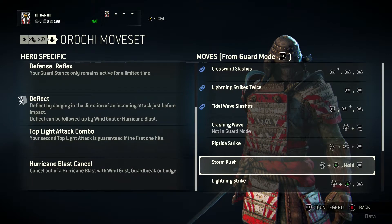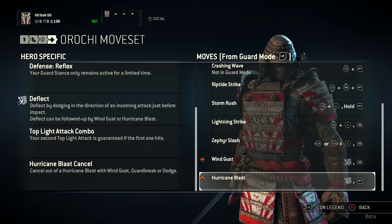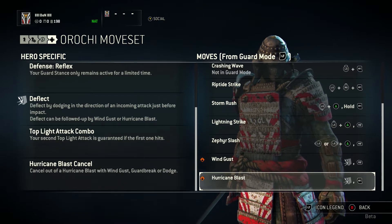Deflect is a very useful build-up to a combo. You use Deflect and then you can use either Wind Gust or Hurricane Blast, depending on if you use a light attack or heavy attack afterwards. To get the deflect, you have to dodge in the direction they're attacking you. So instead of blocking, you just dodge it using A, and you follow up with an attack to use one of those abilities.